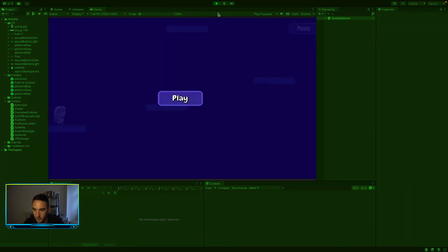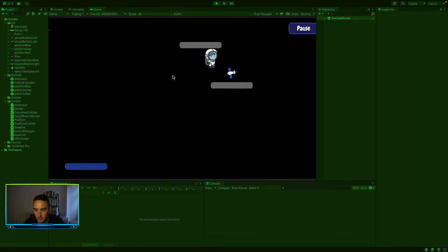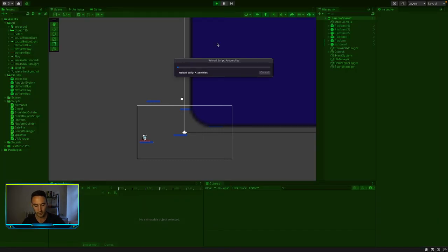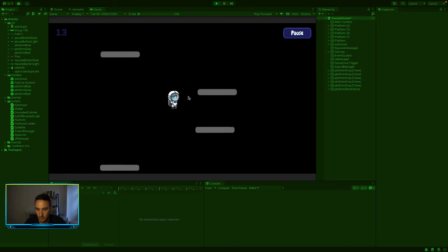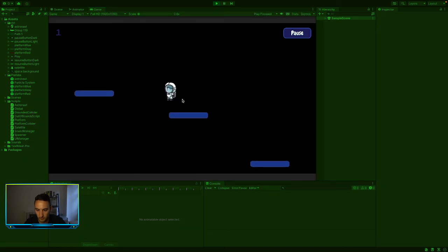Why can't I jump? I'm pressing the wrong keys. Let's try this again. Okay, so that is working. Obviously the different color platforms means we also need to change the color of the particle effect to match the platform color, because we have a blue break particle effect which isn't really what we want for the red platforms and gray platforms.